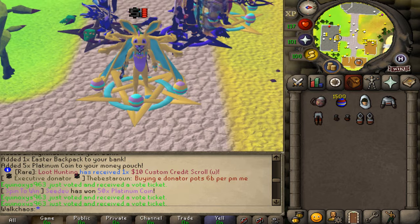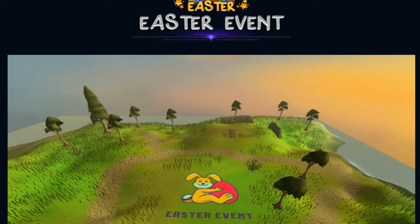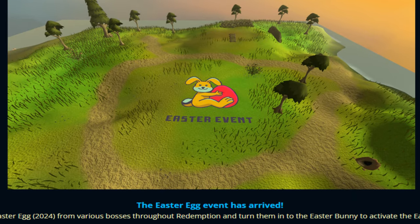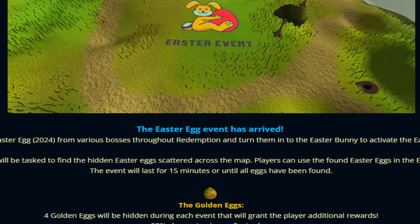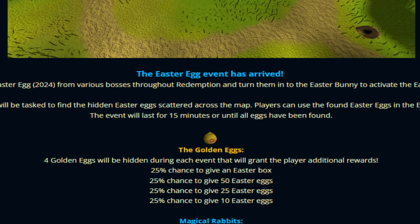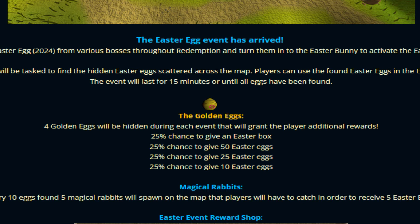Let's get right into the Easter Event 2024 — this is exciting! Look at this beautiful event image on the floor. Players will collect Easter Eggs 2024 from various bosses throughout Redemption and turn them into the Easter Bunny to activate the Easter Egg Hunt event. During the event, players will be tasked to find hidden eggs scattered across the map, which can be used in the Easter Event shop for various rewards. The event lasts 15 minutes or until all eggs are found.